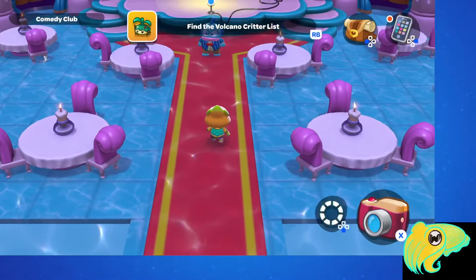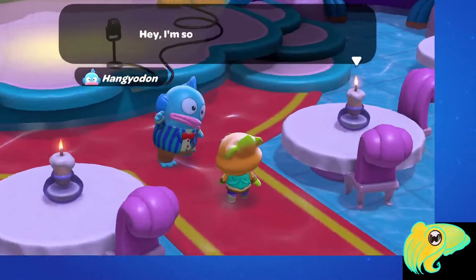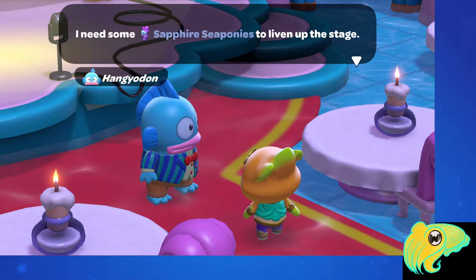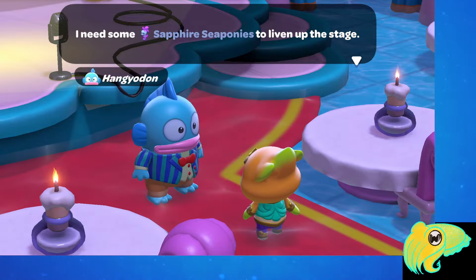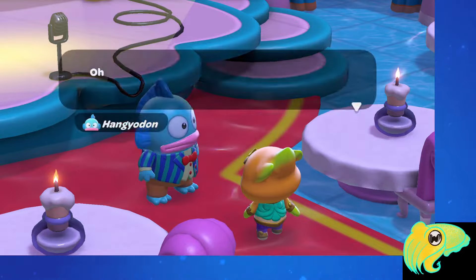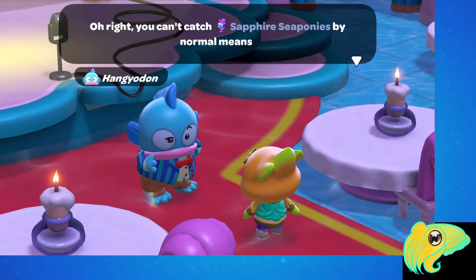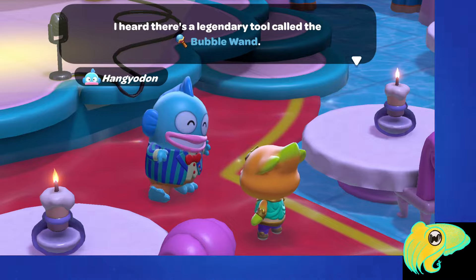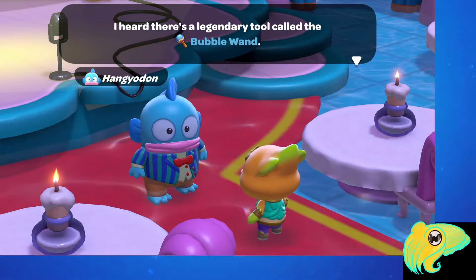Once you have this quest unlocked, the first thing you'll do is go see Hangudon at the Comedy Club. Once you fast travel there and talk to Hangudon, he tells you that you need some Sapphire Sea Ponies to liven up the stage, and he tells you that in order to catch them, you're going to need the Bubble Wand, which is kind of like a net you can use underwater, but it shoots out bubbles. And that's going to be the start of the quest.